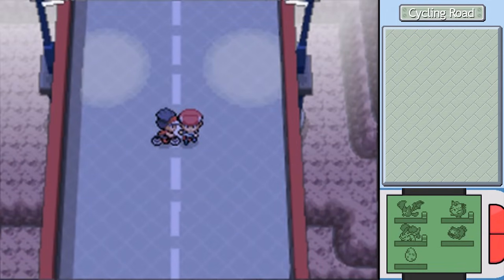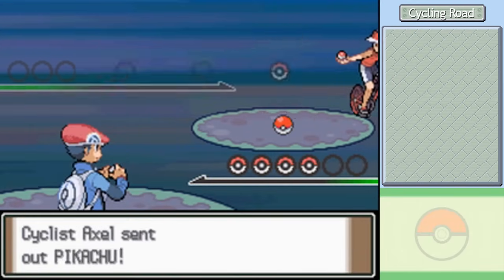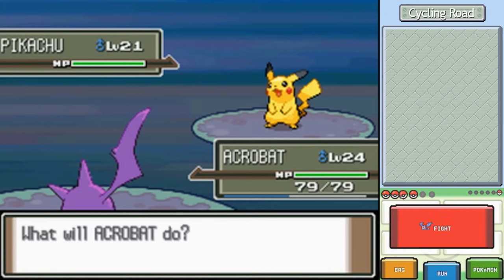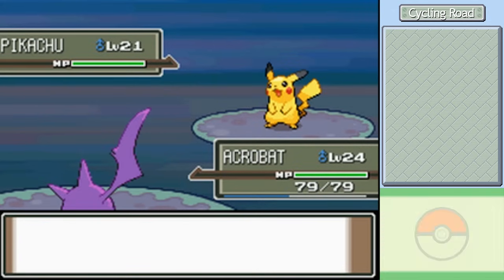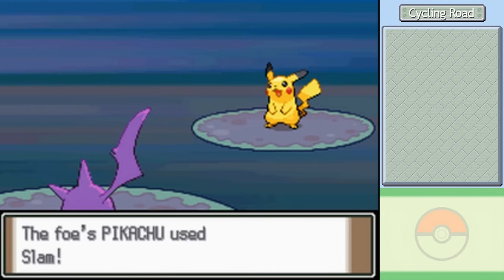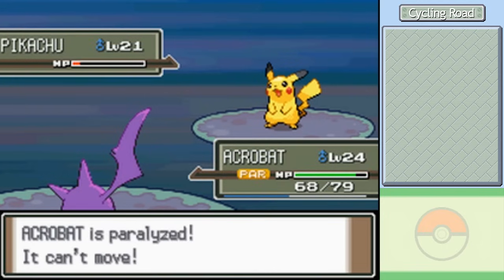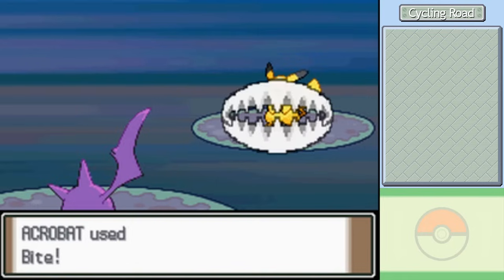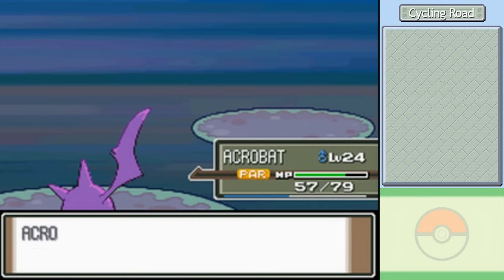I want to battle this first guy we see on the road. Cyclist Axel is our first trainer of interest in quite a while — he has a Pikachu on his team. Of all Pokemon to not be part of any required battle in the entire game, Pikachu. I'll stick Acrobat out here, even though it's weak to Electric. That didn't last long — it flinched, and Crobat got paralyzed. I was hoping Crobat's crazy speed would keep it faster even while paralyzed, but no. Eventually we took it out, though it could have gone a lot smoother.